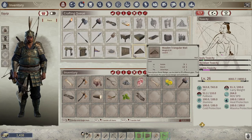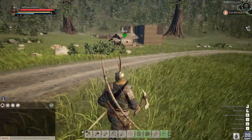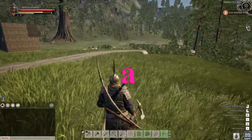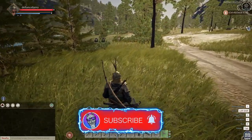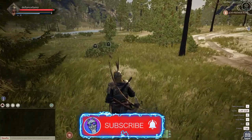Once they're crafted we're going to grab them and use them. Now the first thing we need to do is find a wild horse. As you can see, we have found a horse slightly ahead of us.